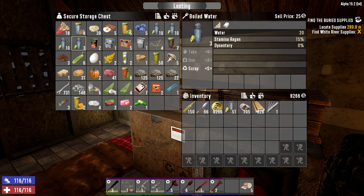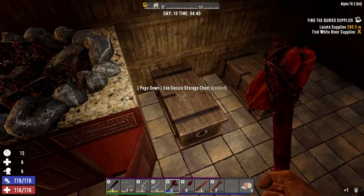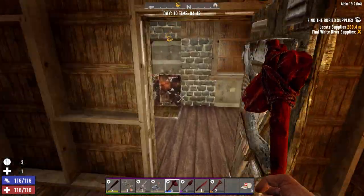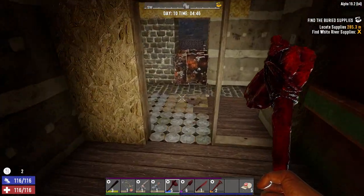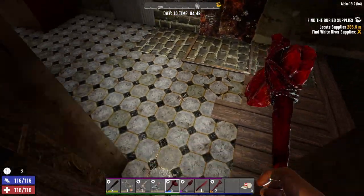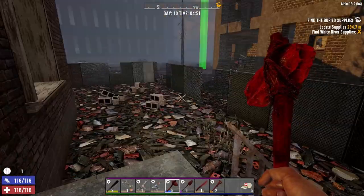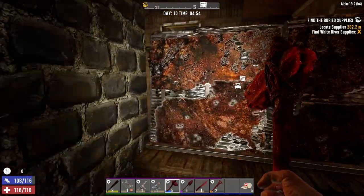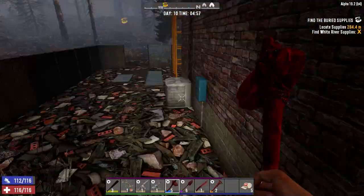I'm going to top up a little bit before we leave. I got things organized a little bit. I want to try and get a cement mixer going — we don't have one, needed to do the traders, so we're going to need to find one somewhere. I accidentally turned on my land claim block — let's go turn that off. That's just going to annoy me if I don't. One tap and it's off. Let's get going.